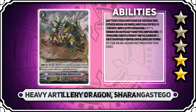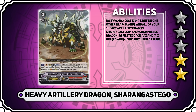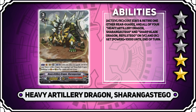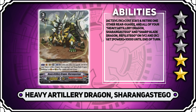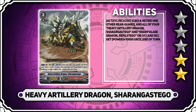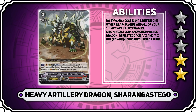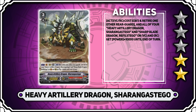Next up we have a terrible grade 3 in Heavy Artillery Dragon, Sharon Gastego. This is basically the same ability as Refill Gastego — counterblast one, retire the card, and then this and the grade 2 each get 10,000 power. It's a 2 star card because there might be potential in that ability in general, but realistically it should probably be a 1 star. It also doesn't have an Excel circle, which holds it back even more. If you've used this card and thought it was actually good, let me know in the comments.